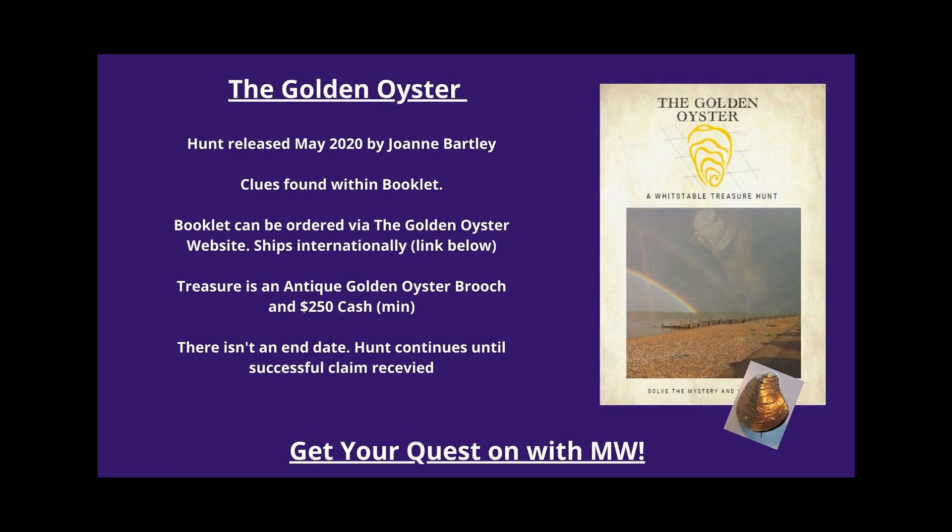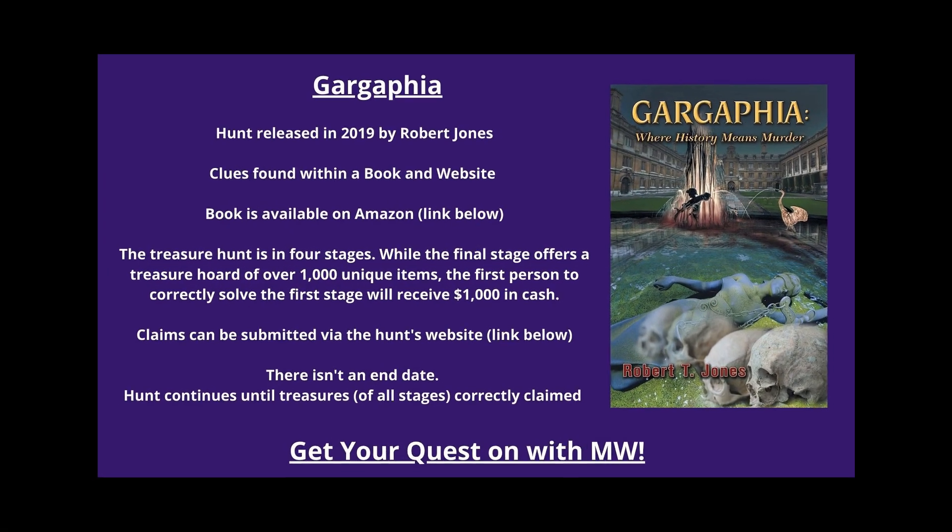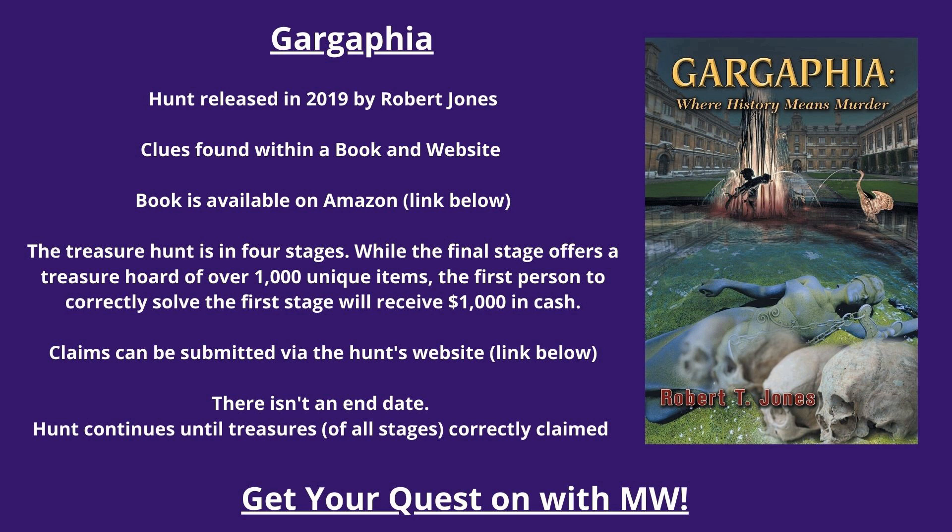Number three for full armchair treasure hunts: The Golden Oyster. Released in May of 2020 by Joanne Bartlett, clues are found within a booklet that can be ordered via the Golden Oyster website and ships internationally — link below. The treasure is an antique Golden Oyster brooch and $250 cash minimum, with the prize growing with players. No end date; the hunt continues until a successful claim is received. Number four: Gargafia. Released in 2019 by Robert Jones, clues are found within a book and on his website — book available on Amazon, link below. The hunt is in four stages; the final stage offers a treasure hoard of over 1,000 unique items, and the first person to correctly solve stage one receives $1,000 in cash. Claims submitted via the hunt's website. No end date.